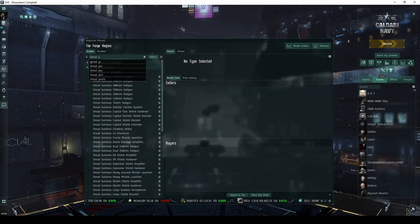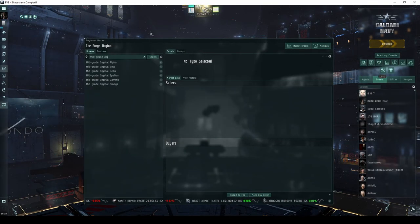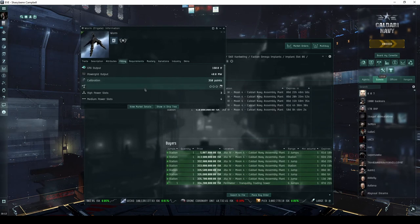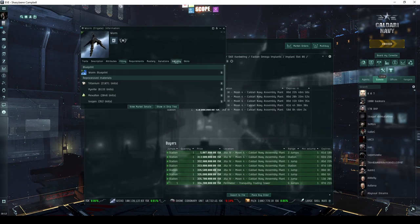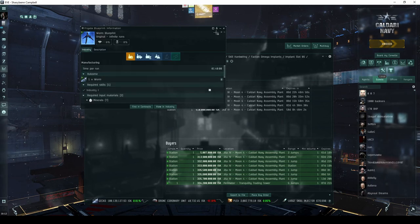If you're even more lucky, it may also drop a Dread Garista's Module, a Crystal or Hydra Implant, or a single-run blueprint copy for a Worm. These are the prizes you're hoping for if you're out looking to make some ISK.